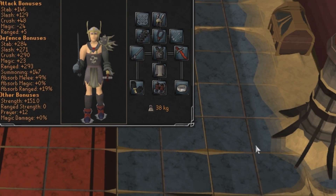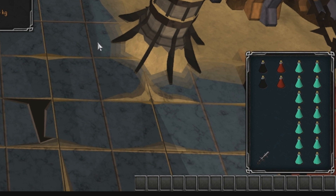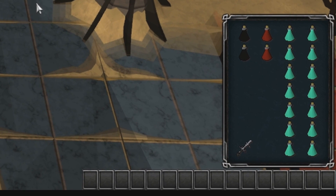For inventory, I highly recommend prayer renewals. I personally use overloads because I'm a lazer and I have too many of them. I use overloads every 5 minutes at the same time as prayer renewals so I remember to use both and the stats really don't go down. Overloads stay at 125 whereas extreme attack and strength gradually go down. It would probably be more efficient to use extreme attack and extreme strength if you have access to them; otherwise super attack and super strength are still viable.